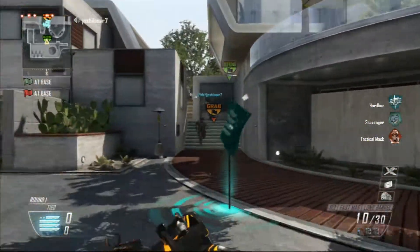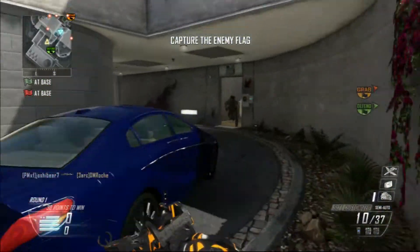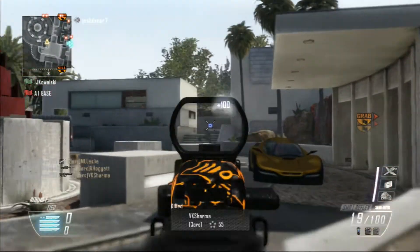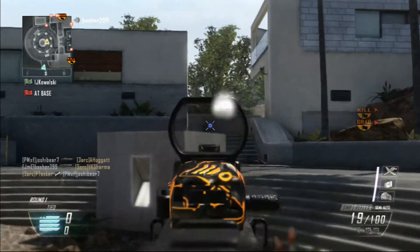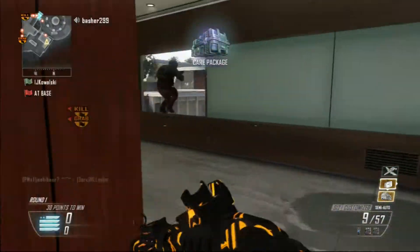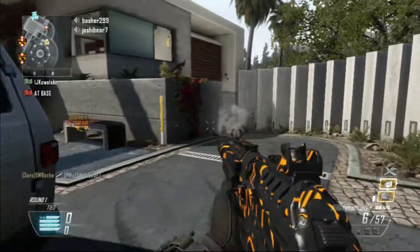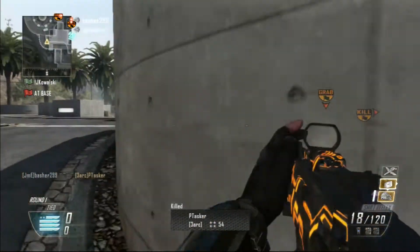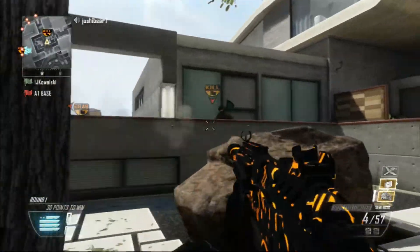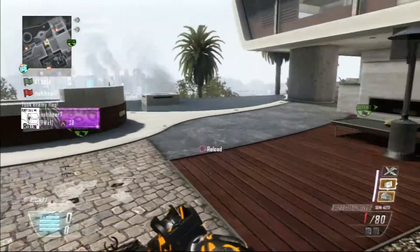Capture the flag and capture the objective. Threat neutralized. Our flag has been taken. Clear for deployment. Tactical insertion online. Hostile flag carrier down, our flag is back, shooter down, we have the enemy flag.